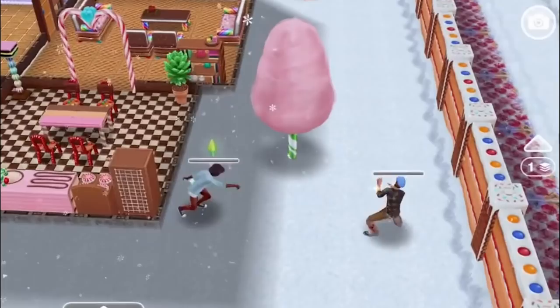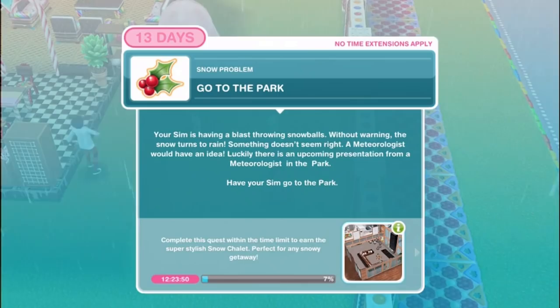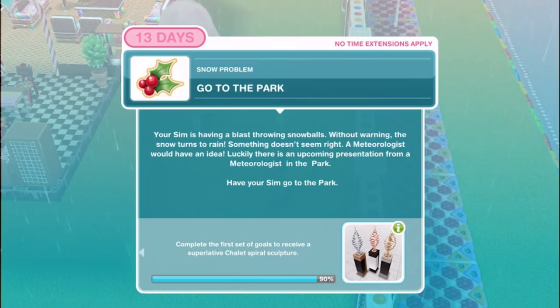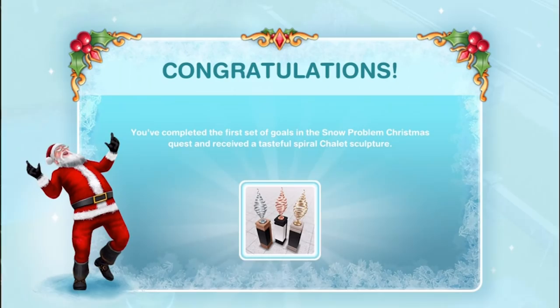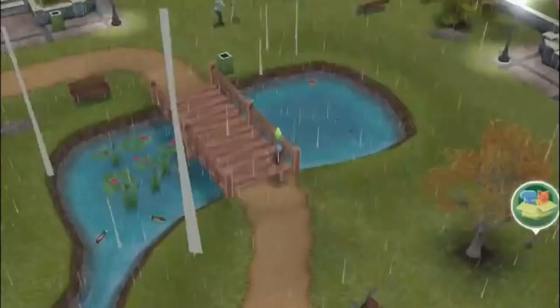Go to the park. Your sim is having a blast throwing snowballs when without warning the snow turns to rain. Something doesn't seem right - a meteorologist would have an idea. Luckily there's an upcoming presentation from one at the park. So we've got to go to the park with the sim. Congratulations! You've completed the first set of goals in the Snow Problem Christmas quest and received a tasteful spiral chalet sculpture.